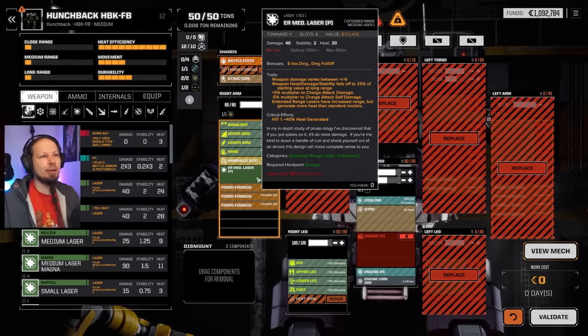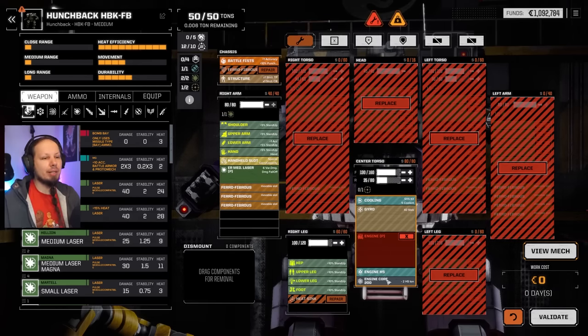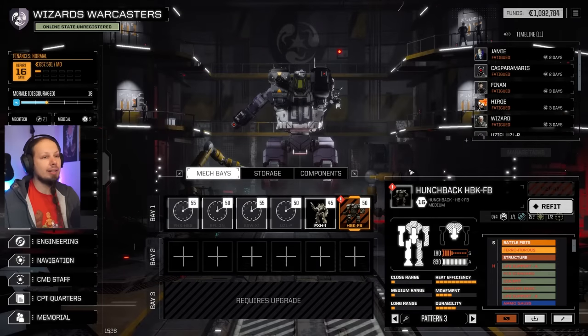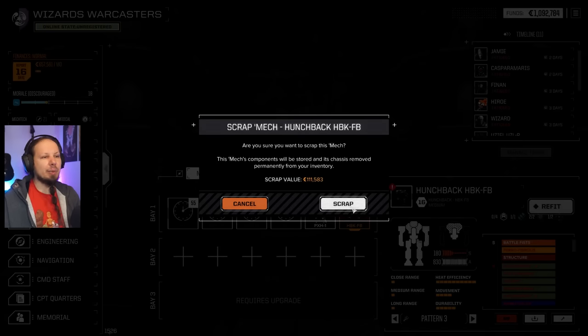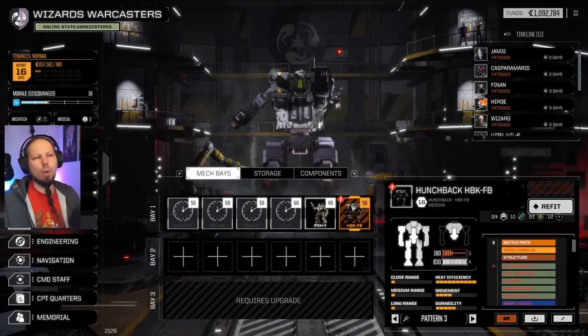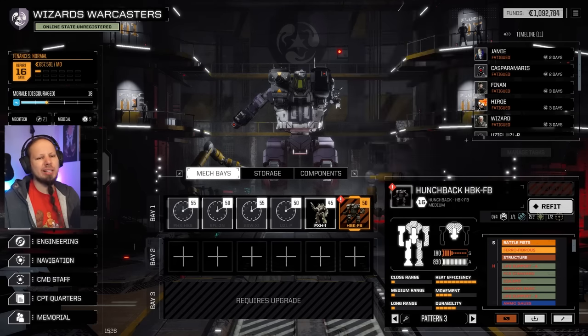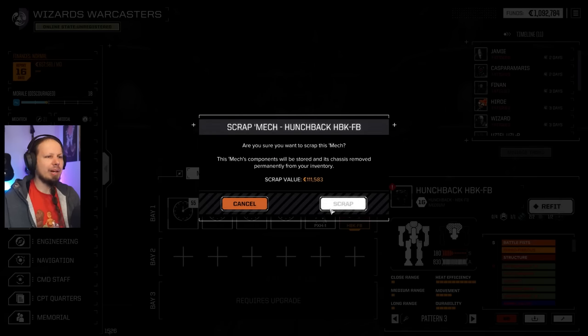By the way, best sell value: 123,456. Pirate engine sadly broken. The core is a bit of value and then we got ferro fibers that we could utilize later. It's fine. I'm gonna scrap this thing anyway because I don't want a hunchback right now. Nah, we don't need that thing. We're gonna scrap it.